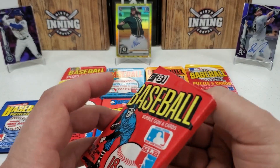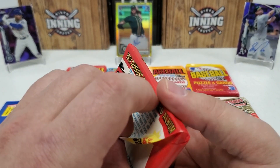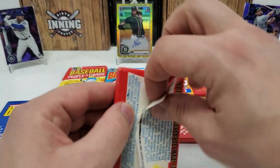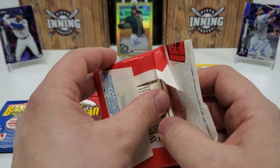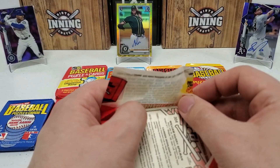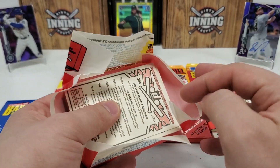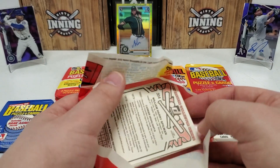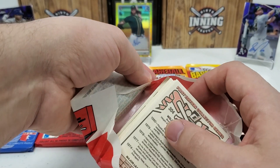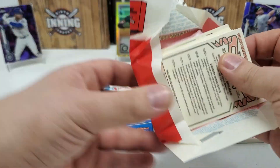81 Donruss — Ricky Henderson second year cards are in here; it's actually probably the most valuable card you can pull. You've got Nolan Ryan, that's got some decent value of about five bucks at high value. Rookie cards you're talking about basically Tim Raines, Mookie Wilson, and Danny Ainge. The gum is really something — it's peeling the pack and not wanting to let go of the card.